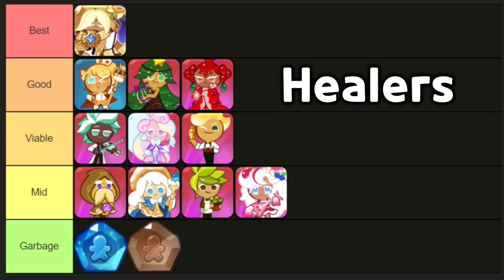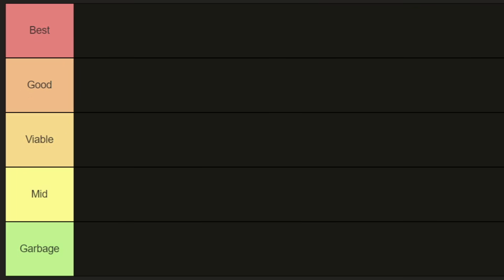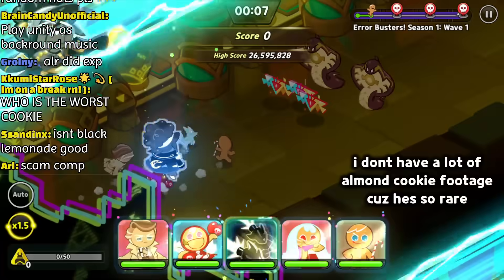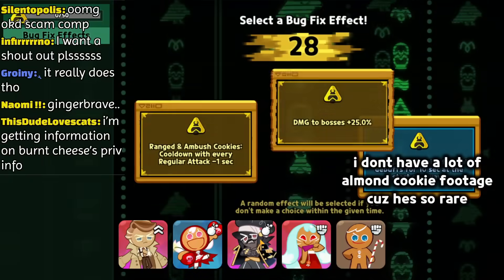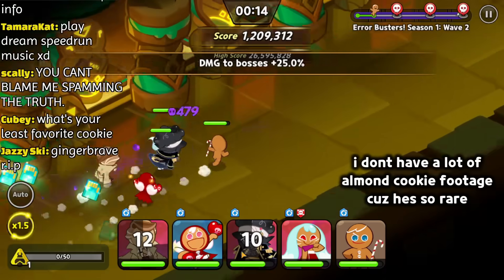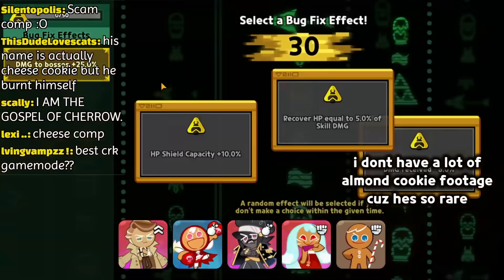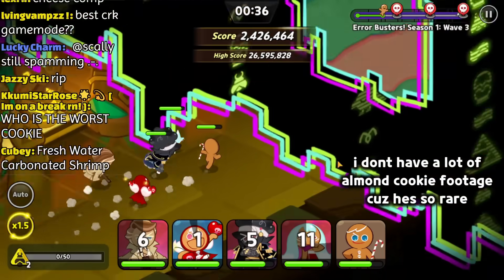Now it's time to move on to supports that don't heal. There's actually no support that belongs in the best tier. However, Almond Cookie is a really good support. My Discord server had a lot of debate about this, but he ended up in good tier. He's really good for speedrunning waves of enemies and is also useful up until the final boss. He's really good when paired with Golden Cheese, but unfortunately is quite rare.